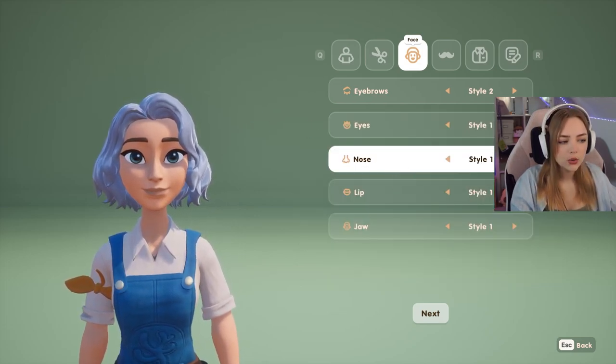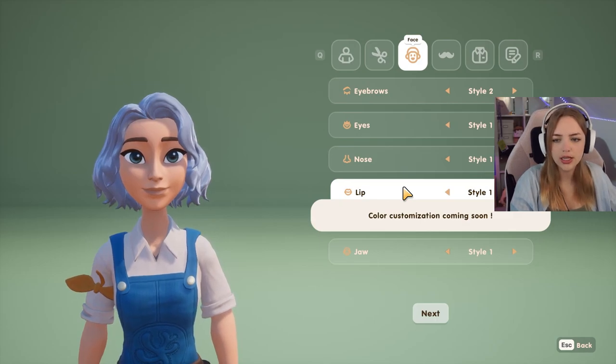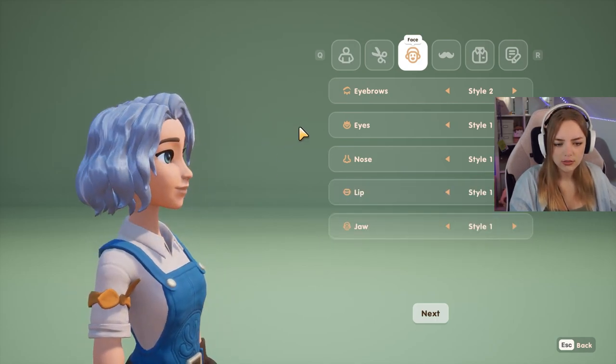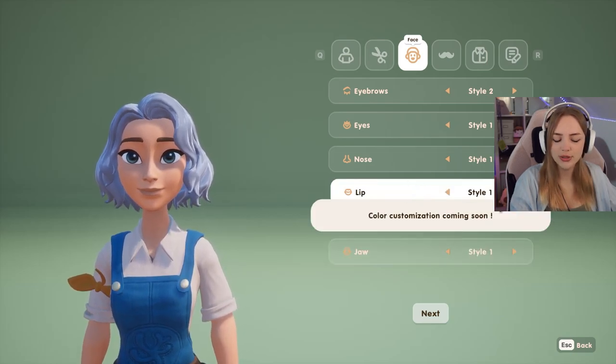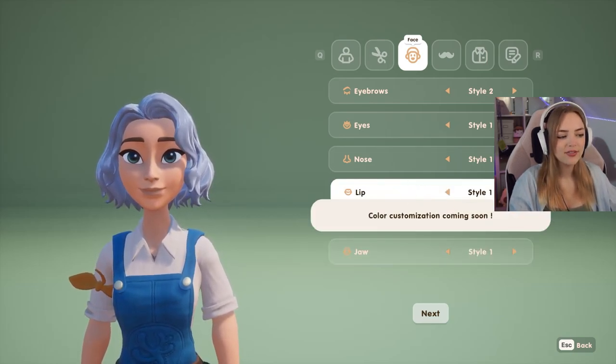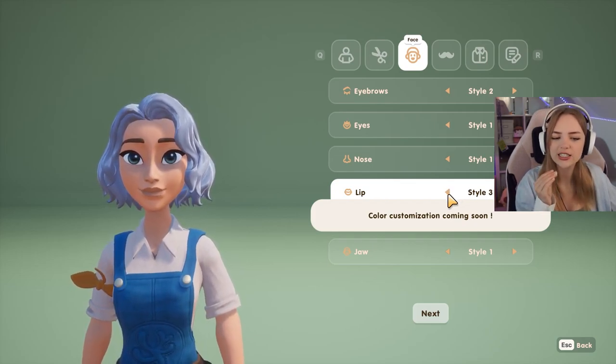Next up, nose. Probably also four options — yes, I'm just going to go for the first one. I don't really have a very specific nose in mind for my character. And then lips — let's get a good plump lip, like the third one. Nice lip.